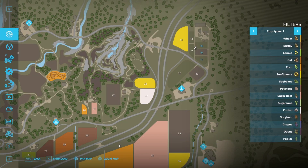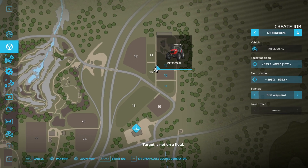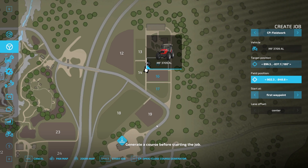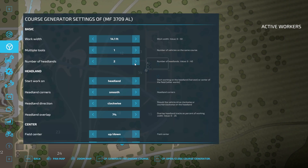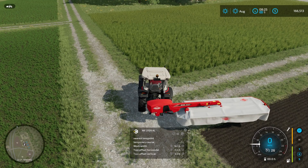We're going to go into the worker menu as always and create a job — Courseplay fieldwork. We need to set our target and field positions because I hadn't driven into the field. Then open the generator, go for a couple of headlands, and then we're going to go for spiral — we'll try a spiral on our field center — and generate the course.